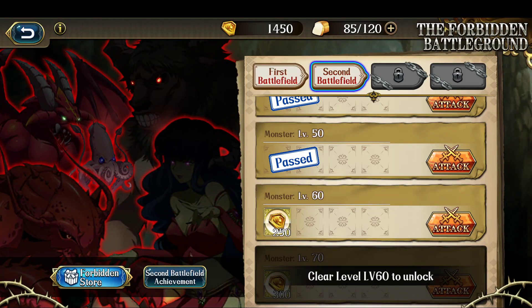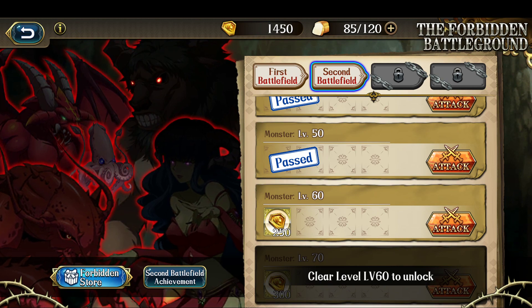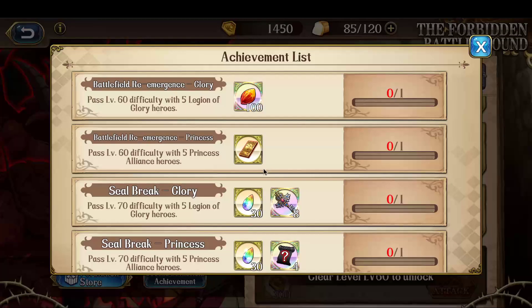Hey everyone, this is Nitro. In this video, I'm going to clear the Forbidden Battleground number 5 second battlefield with 5 Princess Alliance heroes for the level 60 and level 70 difficulties. So let's begin with level 60.